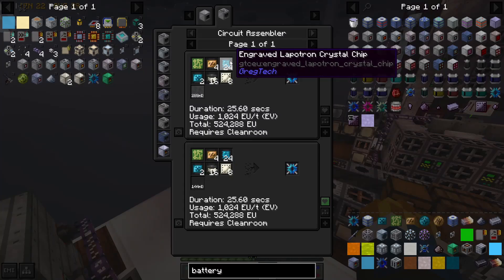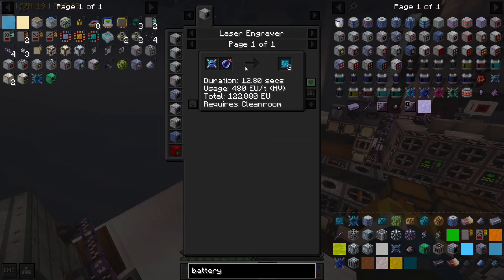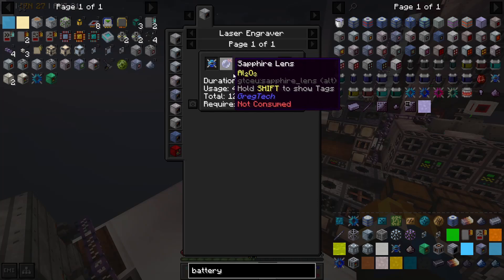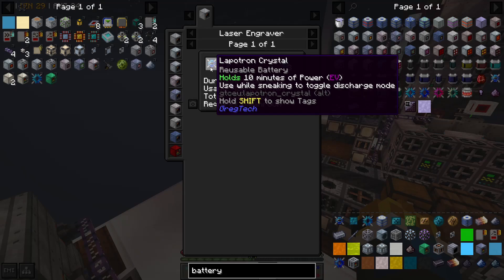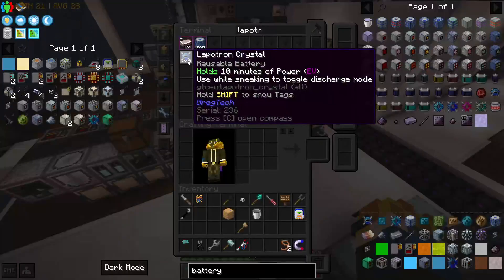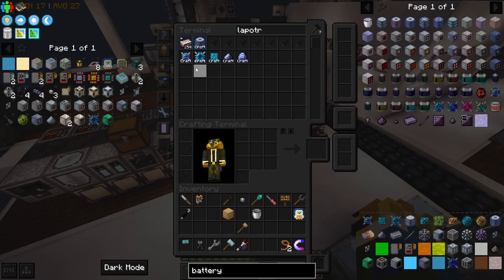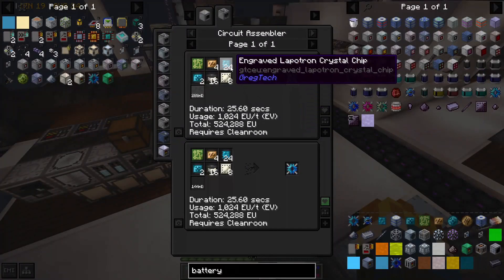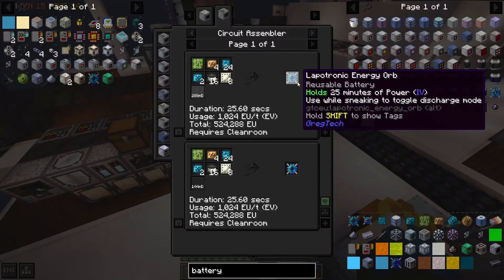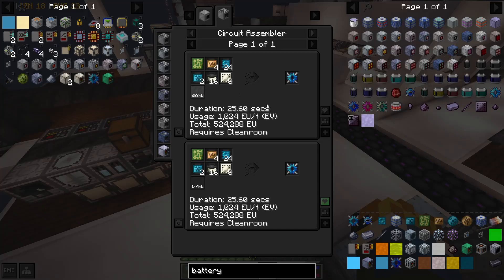The new ingredient — the engraved lapatron crystal chips — are made in a laser engraver with a sapphire lens. You get three lapatron crystal chips for one lapatron crystal, which is the EV tier battery. We automated this in a previous episode, so it was really easy to get the IV lapatronic energy orbs up and running. However, energy orbs take so many lapatron crystal chips, and we wanted 18 energy orbs to start, so it took a really long time to get everything crafted.